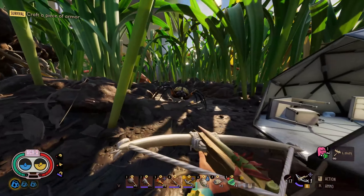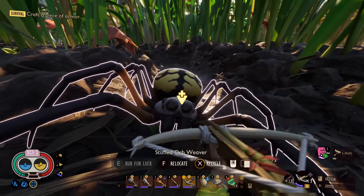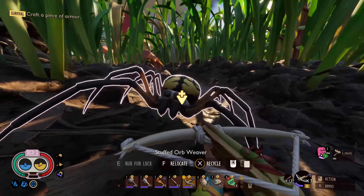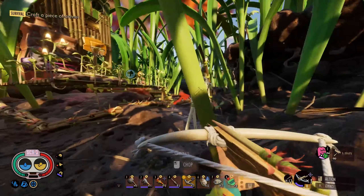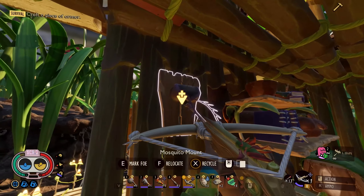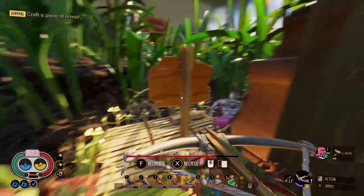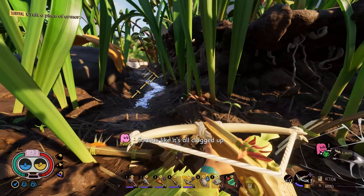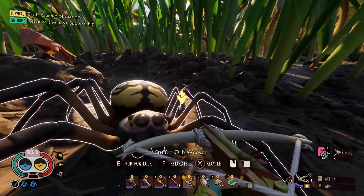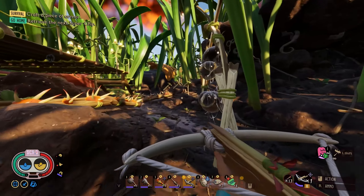You'll notice we have a stuffed spider over here. I did not know you can rub it for luck and now I get extra damage against them. It's crazy, and you can do the same with the bloody things on the wall - if I mark foe, I'll do more damage to it. It's insane, so we're gonna have to start getting stuffed bugs and whatnot in our base.